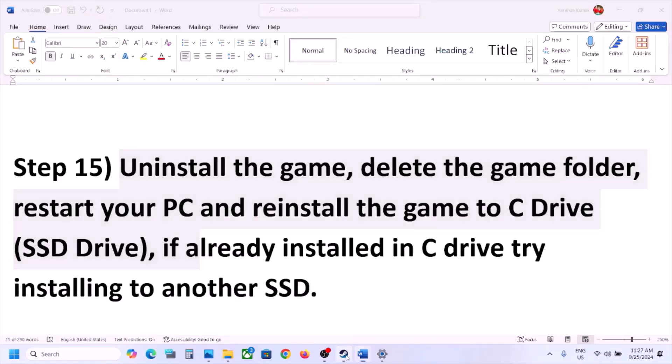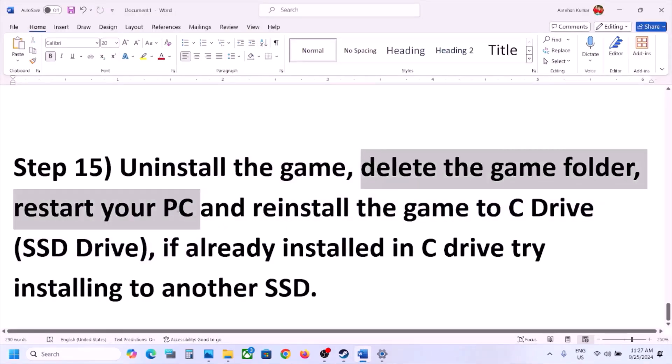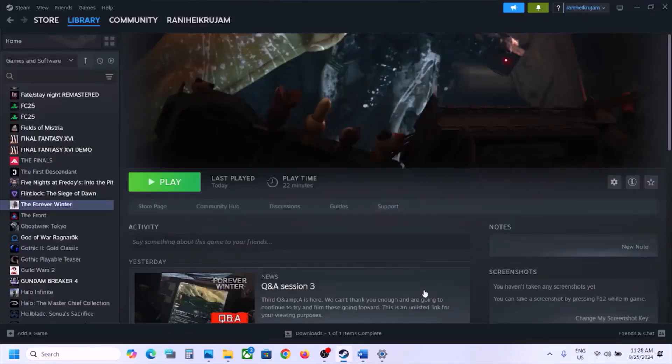The final step is to uninstall and reinstall the game to a different drive. If nothing is working, right-click the game, select Manage, click Uninstall. After uninstalling, go to the game installation folder and delete the game folder, then restart your computer. If the game was installed on D drive or an external drive, try installing it to C drive. If it was already on C drive, try installing to a different SSD and check. One of the steps in this video should help get the game running. Thank you for your time — please like and subscribe.